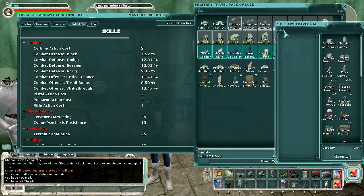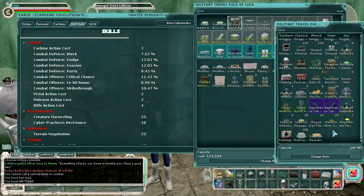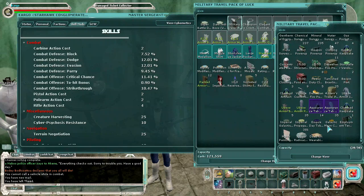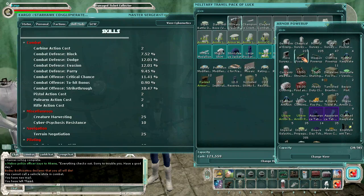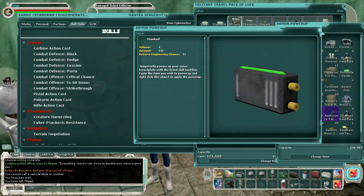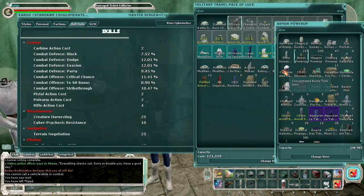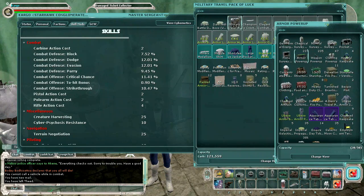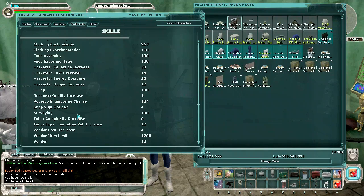Power-ups will possibly say that they have reverse engineering on them. You can find these on the Bazaar terminal, or look for the mod search on the Bazaar that says what they do. As you can see here, this power-up has 11 — 10 and 11 are the highest you can get. Just keep in mind, 11s are either really hard to make or really expensive. You can find your reverse engineering mod in the character sheet under skill mods — under reverse engineering chance — and your chance can be pretty high.